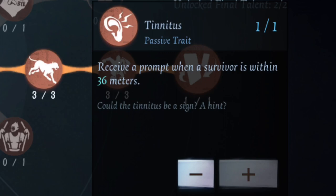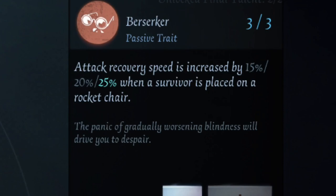Next we have Berserker — I run it on him and almost every photo player should. I max it out: attack recovery speed is increased by 15, 20, or 25 when a survivor is placed on a rocket chair. This is mainly used for camping since he has a really nice attack recovery. If you venture far enough from the chair and land a hit on a survivor, you might be able to make it back in time to stuff a save — harder against Merc or First Officer, but very doable against other survivors.